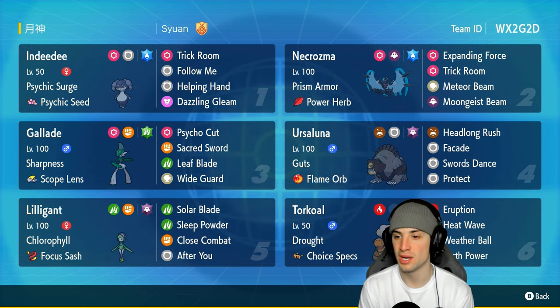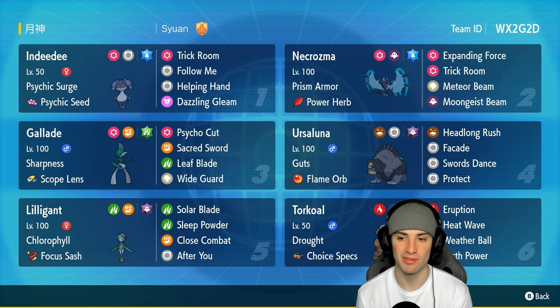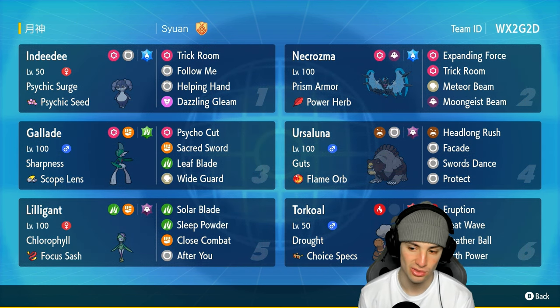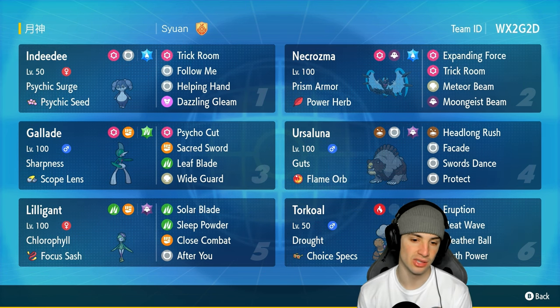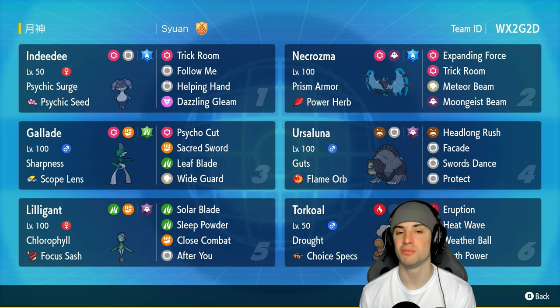Necrozma has Trick Room, Moongeist Beam, and Expanding Force for an amazing move set. We have Expanding Force with the Psychic Terrain boost, and Moongeist Beam for nice big-time STAB damage. This is a trick room team featuring Ursaluna and Torkoal — you guys already know the deal with those Pokemon. To pair with Torkoal, we have Lilligant with After You, doubling our speed with Chlorophyll in the sun.